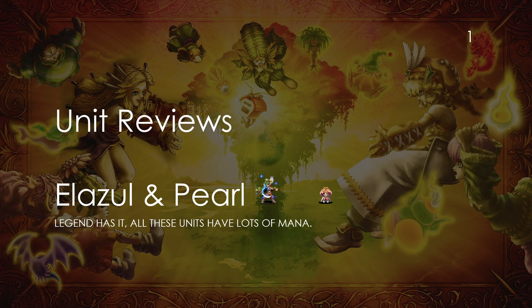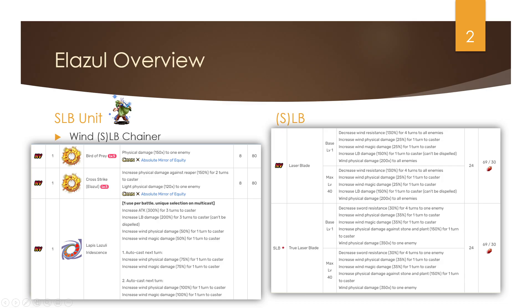Let's get started with Ilazul, our wind SLB chainer. What you're seeing here is literally all his kit — there isn't anything else to it. He has a multicast triple cast, and that's pretty much it. Birds of Prey is his 150x chaining ability. Cross Strike Ilazul gives him a reaper killer buff to self for two turns — effectively one turn — and a 120 light physical chain with no imperil, which is absolutely useless.